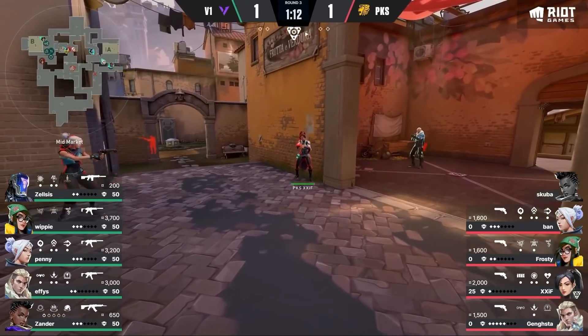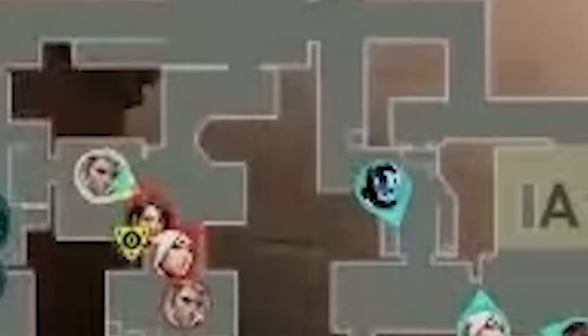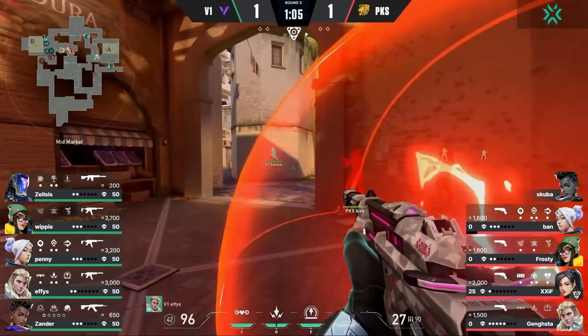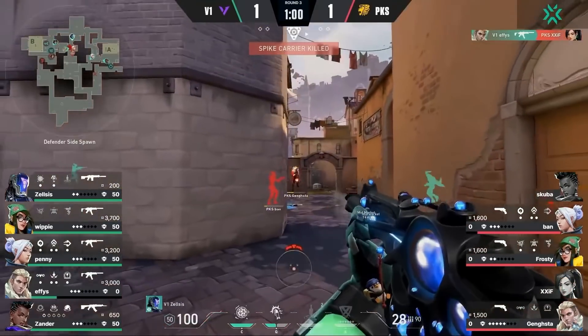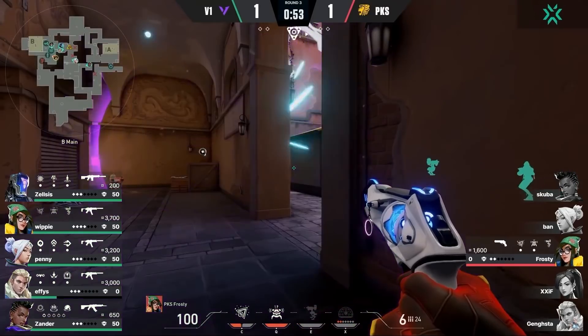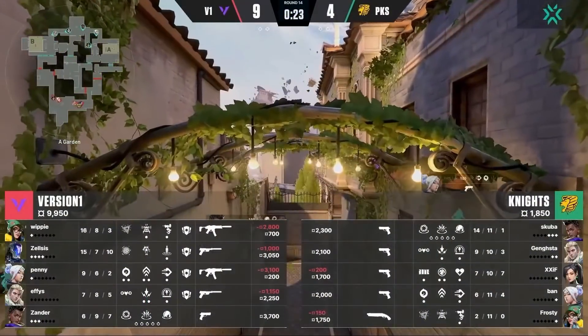Let's see how this plays out. The turret takes contact, Effie peeks, but he doesn't get anything so he quietly tucks back. Notice that the moment the turret took contact, Zelsus started rotating from Cat to help. Now Effie's is fighting for his life and Zelsus chucks a flash. Pop! Knights are blinded and V1 mows down the mid players. Frosty gets KO knifed and eventually gets taken down. The solid setup, the teamwork in mid — I'm just so impressed.